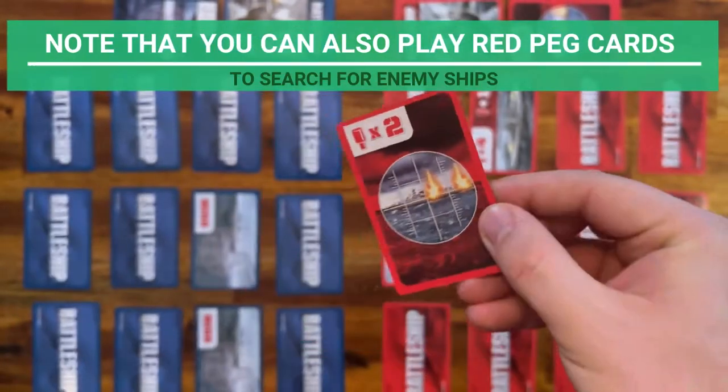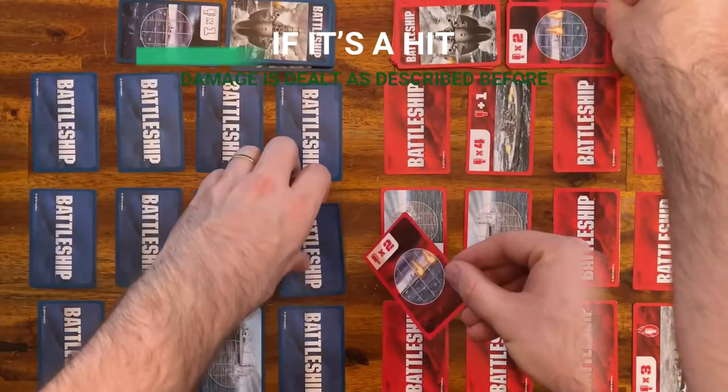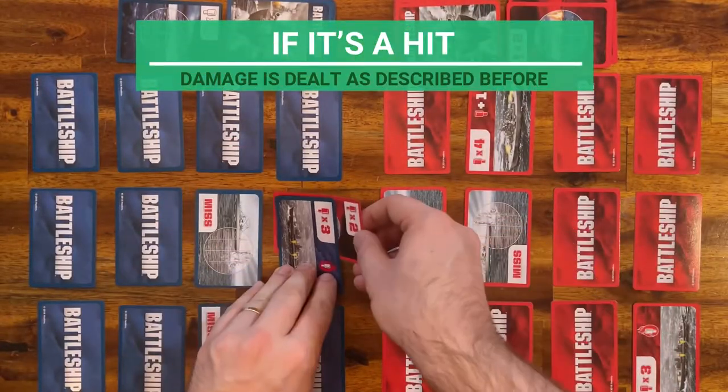Note that you can also play red cards to search for enemy ships. If it's a miss, discard it. If it's a hit, damage is dealt as described before.